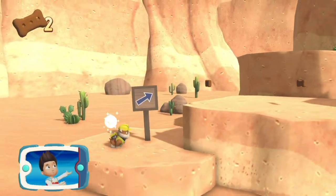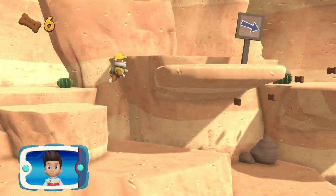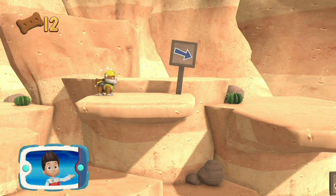The family of bunnies is trapped in the canyon. Rubble needs your help using his jackhammer to clear the path so that Rocky can repair the broken bridge.